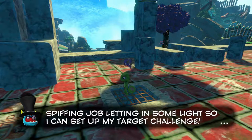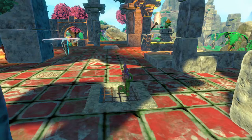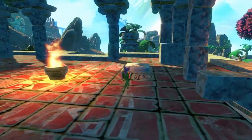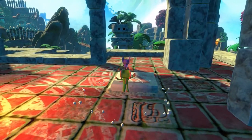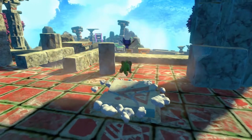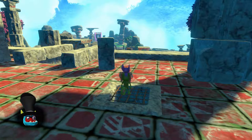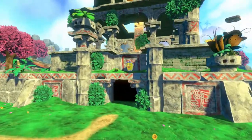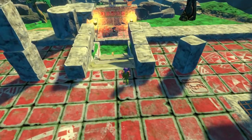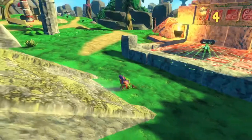There, now I can finally — you did it! Hello out there — spiffing job letting in some light so I can set up my target challenge. If you could address the other three block windows that would be lovely. So far the gameplay has not been the issue for me — the gameplay is fine. You did it! You unlocked the minigame below. Capital work — come inside, arrange sporting contests for a real prize! I'm probably not going to go play it. Yeah, I feel like this game is just wasting our time.